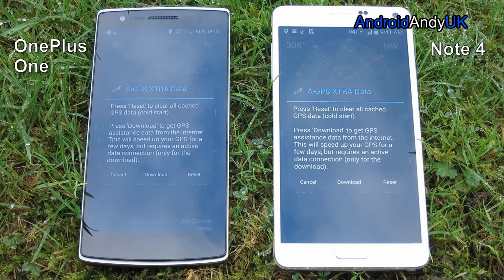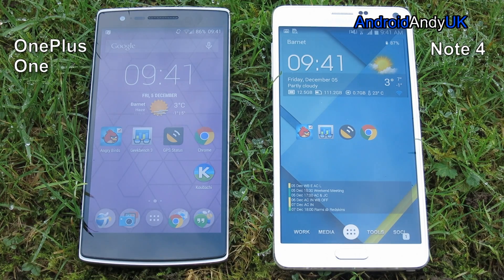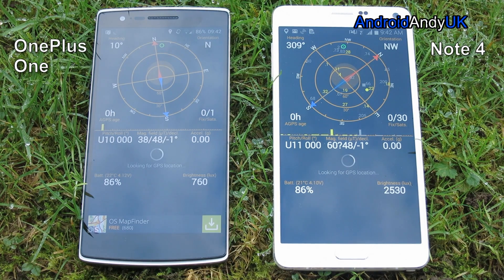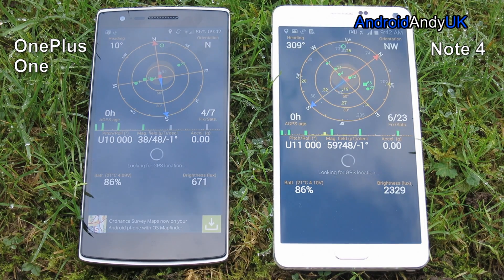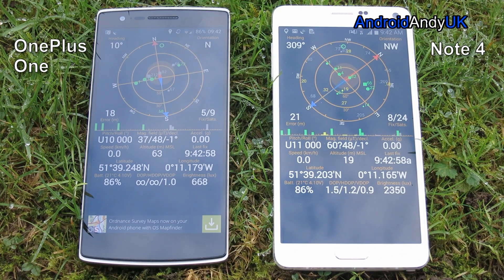We're going to move outside now for the GPS test. As usual, I let them both lock on, then I reset the A-GPS state and come out of the app. I do find that sometimes I had to press the back button twice on the Oppo — it's not quite as responsive as the Note 4. We go back into the app and I'm going to speed this up by three times, because I was actually surprised how long it took both of them. I use them both for sat-nav and car navigation with no problems at all, so I was a bit surprised. The Oppo just slightly snuck ahead of the Note 4, but when they're both taking around 50 seconds — the Oppo 50, the Note 4 around 52 — they're basically both a bit slow in that test.